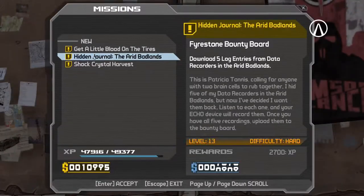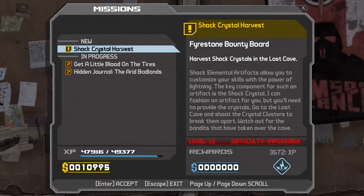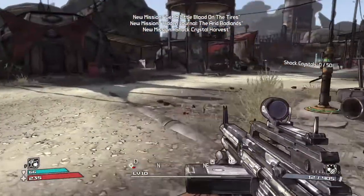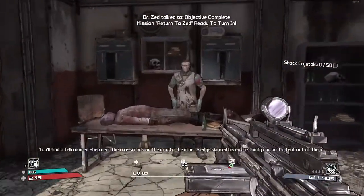Let's take these missions real quick — run over some baddies. Journals — level 13 on that one too. Yeah, the Shock Crystal Caverns, or the Lost Cave — that is some good exp in there but it's tough. It's worth it though — you get some good loot.